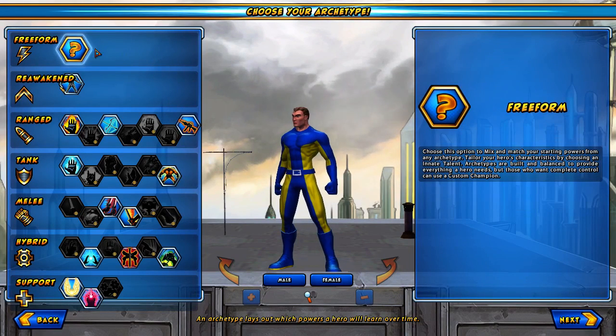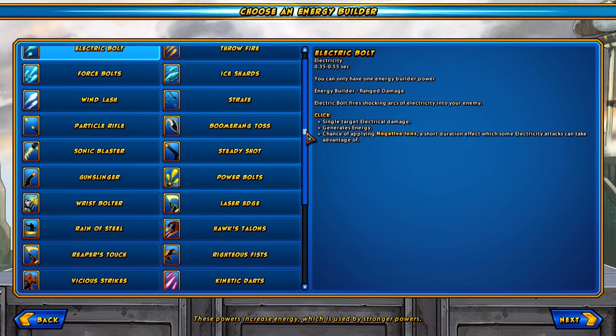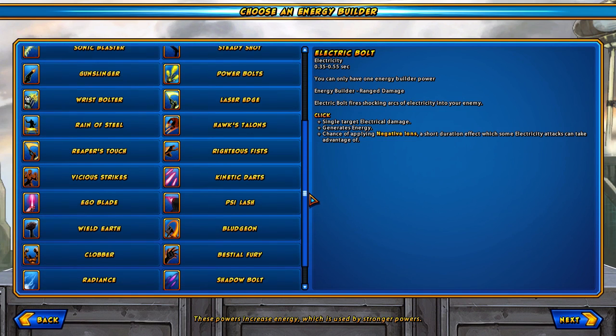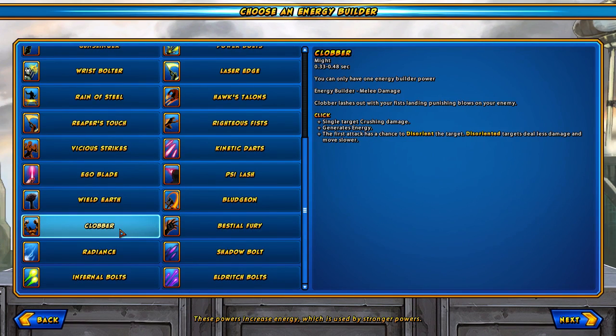For our purposes, we're going to be creating a freeform character because I like a little flexibility. I'm going to make him a tank — a super strength and invulnerability tank, just your standard super guy. These are your energy builders — your primary attacks. What they do is build up energy for you to use your other abilities with. I'm going to go with Clobber, which is the standard super strength energy builder. It has a chance to disorient the target, which is nice.